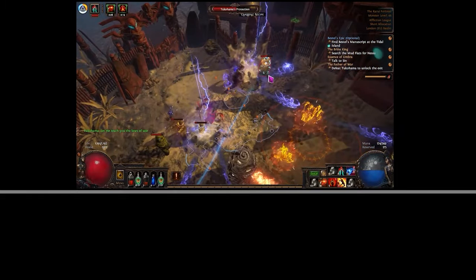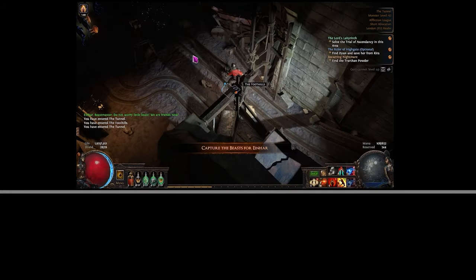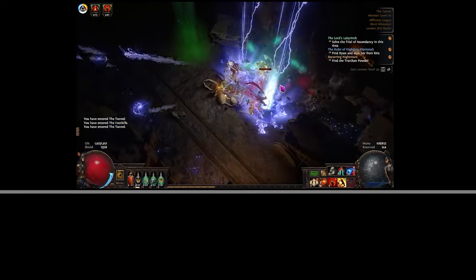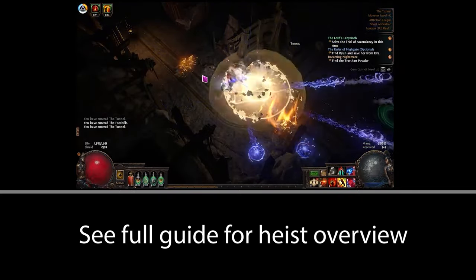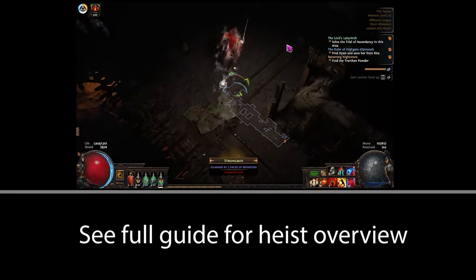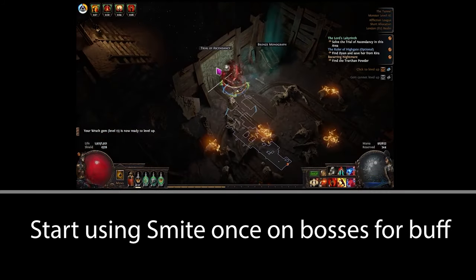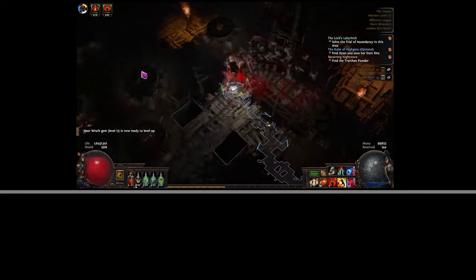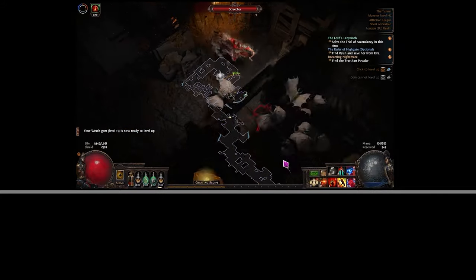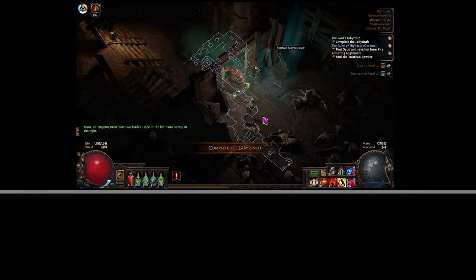At this point you can run two 50% auras. I recommend running Wrath and Anger if Wrath has been able to level up; if not you could use Determination and Anger, but more damage is better here. I do recommend heisting in Acts 6 to 8 to get some chaos — there's a detailed explanation in the video guide. As soon as your Smite gem hits a decent level, start using it on bosses: link it to Increased Duration, use it once on a boss and it gives you a temporary damage boost. For full gem links just refer to the POB. If you follow the heist recommendations you should have a five-link and your Vile likeness gem by the time you enter Act 9.